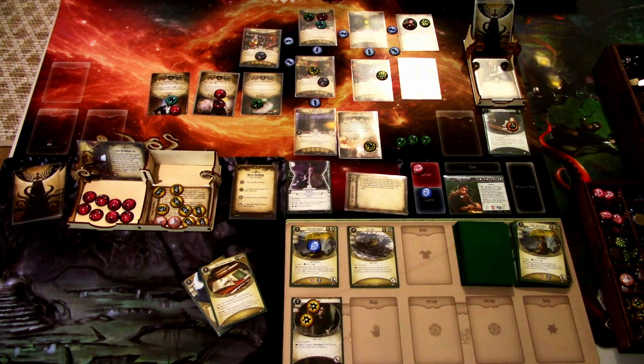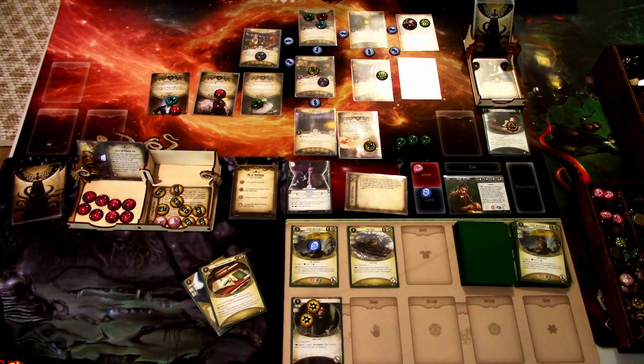I think we got a bit too many enemies — the rats slowed us down a crucial turn. The moment where we had to evade both the Bouncer and the Pit Boss was really critical; if we had failed any of those tests we might not have gotten out alive. But that was Parallel Skids in All or Nothing — we got 42 resources, a decent result. Thanks for watching, and until next time!